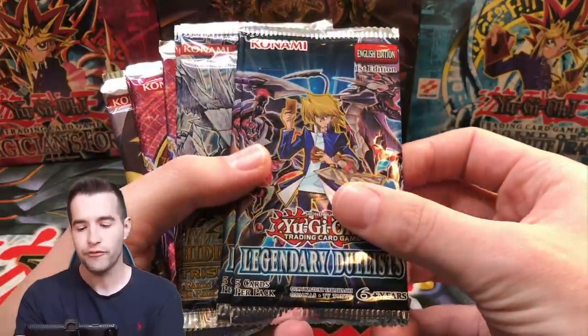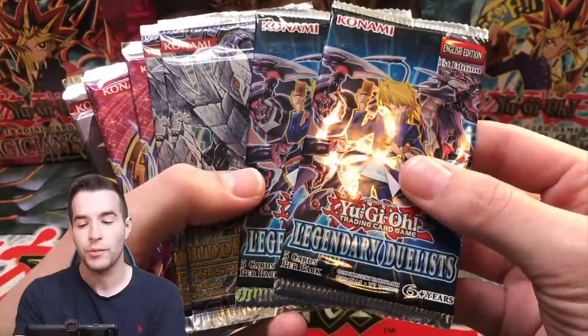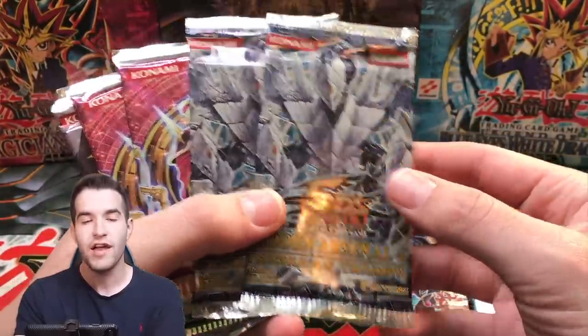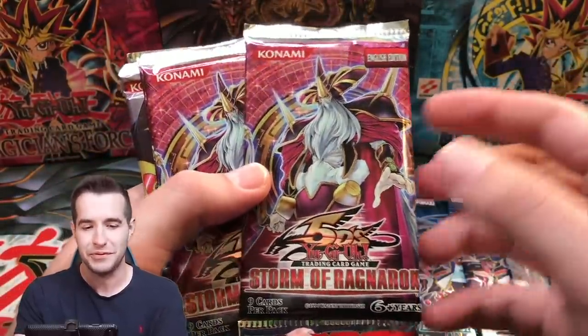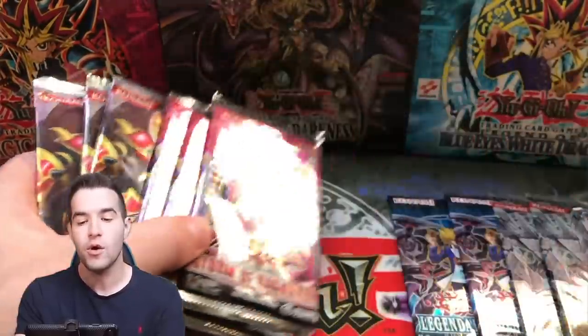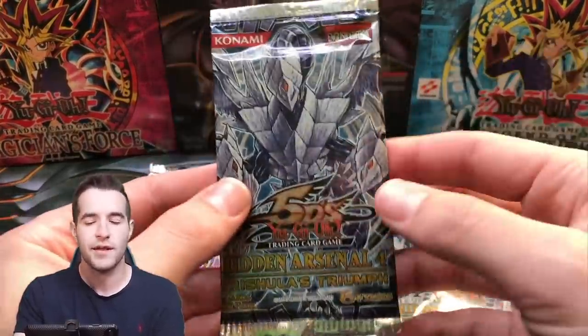We have a couple of first edition Legendary Duelists. These are pretty cool — the boxes are pretty expensive on these, but the reprints kind of hurt the value of the singles. We got a couple of Trisola's Triumph; there's like a $50 card in here — it's like Dragoonity something. Storm of Ragnarok, three packs, and three Extreme Victories. We're going to go a little heavier on the packs than last time we had a PSA return.